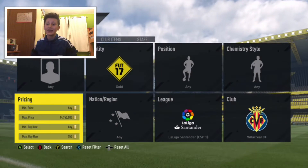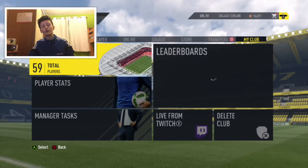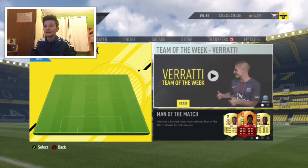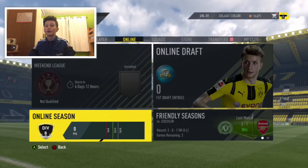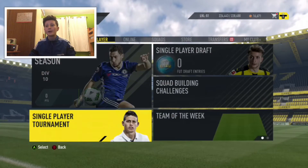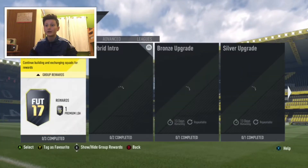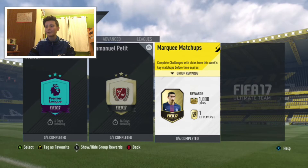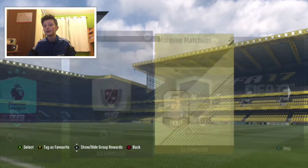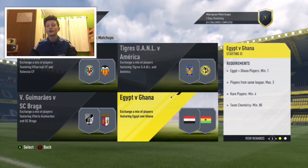Basically marking matchups is out and I invested in a few players but it all went wrong. I'm glad I didn't do a marking matchups prediction because none of my players got in and I lost a bit of money. I know quite a few sniping filters for this and I've actually made about 4k in about 20-25 minutes, which for me is quite good. We've got Egypt and Ghana.